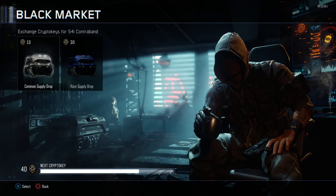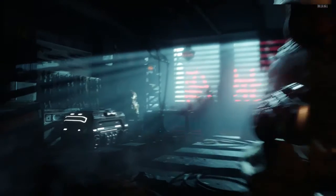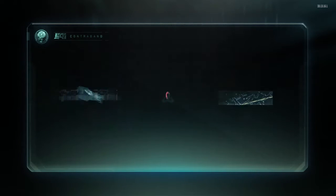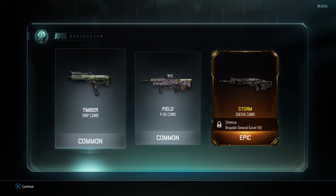Common supply drop number two. Timber camo, field camo — oh! I got an epic. Is that good? I got an epic. Is that supposed to be good? It's just a camo but it sounds cool. It's for the Shiva — it's called the Storm Camo. It's for the gun Shiva. That's pretty neato.